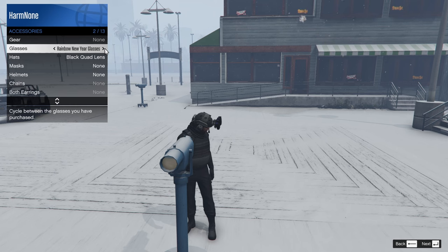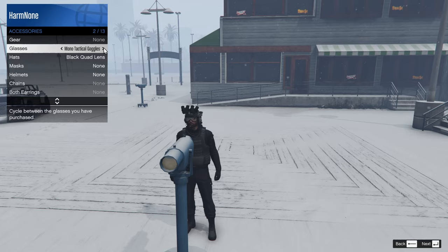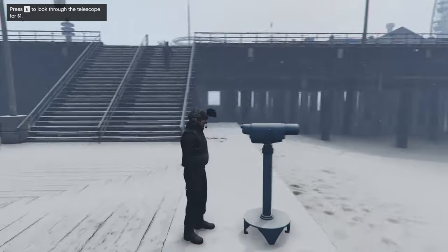Open up the interaction menu and equip whatever you want to put on your character. In my case I'm putting some goggles on because I really wanted to add these. My recommendation with the telescope glitch is to only put on one item at a time - whether that's a scarf, a helmet, a parachute bag, a vest, all that stuff. When you initially equip the item it will not show up on your character's face until you begin walking away from the telescope.